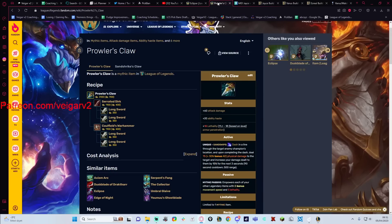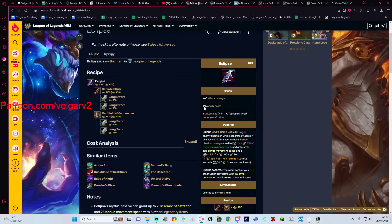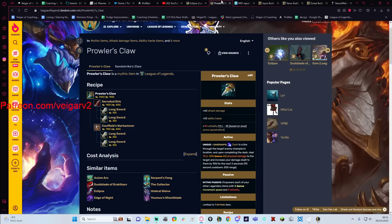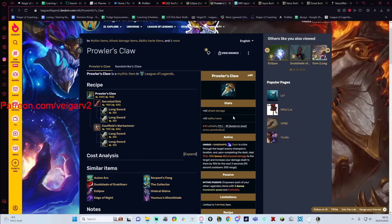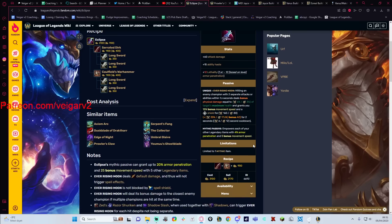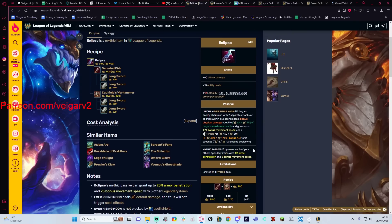Stat-wise, Eclipse is 5 less ability haste than Prowler's. It is also less lethality every single level, and this gap will be bigger as the game progresses. This is a terrible mythic passive, because you're essentially saying that I want to deal more damage than Prowler's once I'm 4 items, if the enemy is actually buying a lot of armor — which is something we're going to get into.